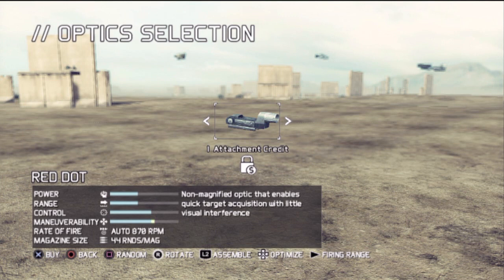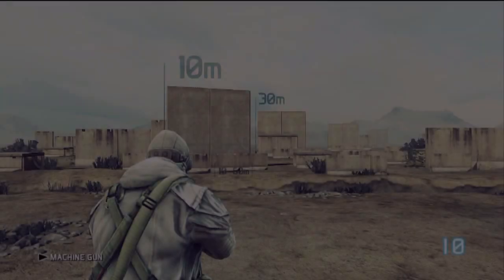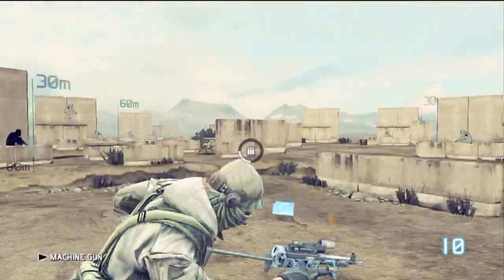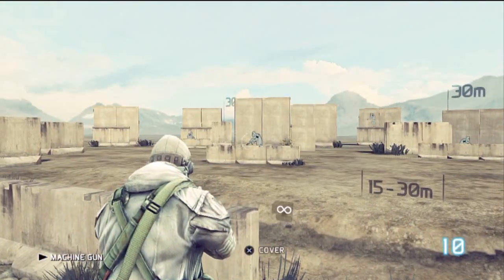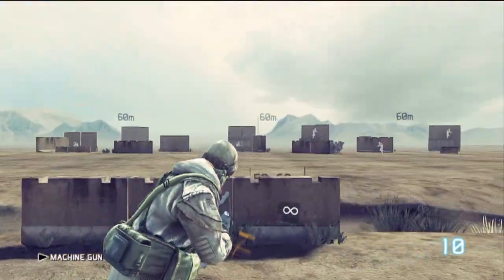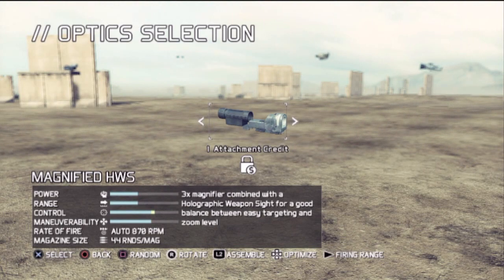Say you want to go in there but you think, 'Well, I don't know what the red dot looks like — why would I want to buy it if I don't know what it looks like?' All you have to do is press the Start button on PS3 — probably the same on Xbox — press Start on any of the ones you haven't bought yet, and you're already out there with the red dot equipped. You can try them out before you buy them, and same thing with the guns.